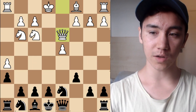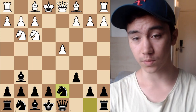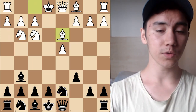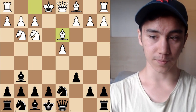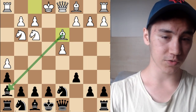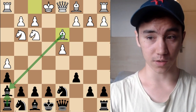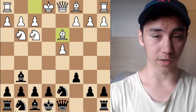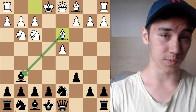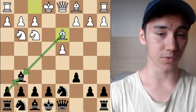Sometimes White doesn't bother with H4-H5 and instead wants something more positional with Bishop D3. It's important to note in these lines that compared to lines where White plays Bishop D3, Bishop takes H7 is actually a real threat, since if we have to recapture with our Rook, we couldn't castle. Whereas if White plays Bishop D3 and takes on G6, after H takes G6 we might have doubled pawns but our structure is still very solid, and the H file opens for our Rook.